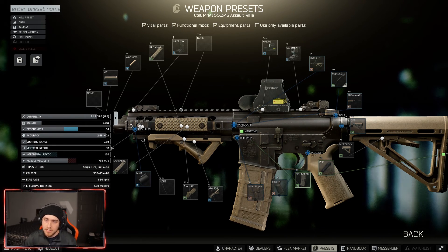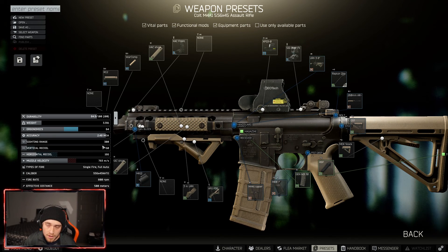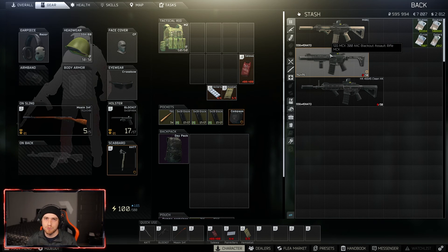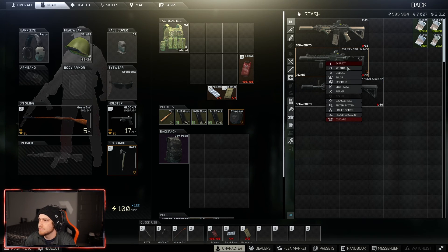If you're level 40 and have those attachments available, use them. Now that the M4 is covered, I'll go over the other two guns and then go into the hideout and shoot a full mag into a target so you can see the recoil. With the camera recoil reduction they did a couple weeks ago, recoil in the 30s and 40s isn't as important now — higher recoil guns aren't as terrible as they used to be. So let's go over the MCX.